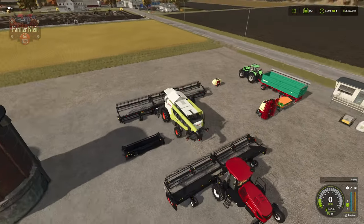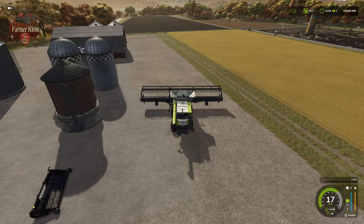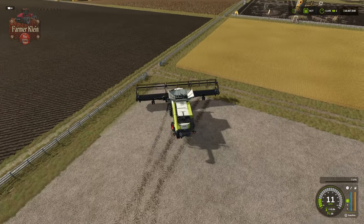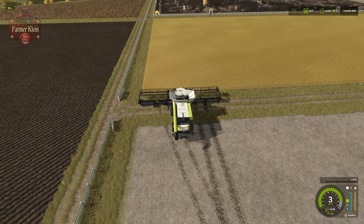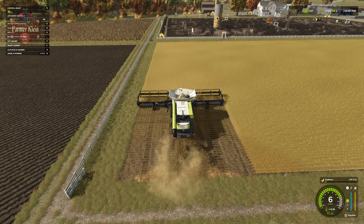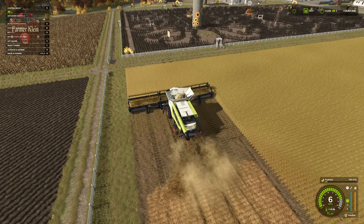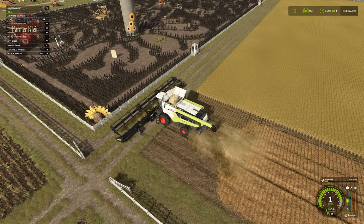Now that we have our harvester, we're going to unfold it and start up at the top of the field. We drop our harvester down, turn it on, and off we go. With respect to soybeans, we do not have the ability to put out straw in the rear — at least with base game. There is a mod out there that does permit that, but in these videos we are only demonstrating base game functionality.